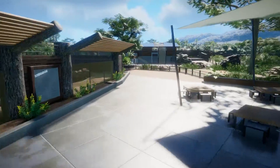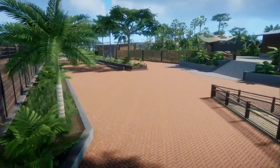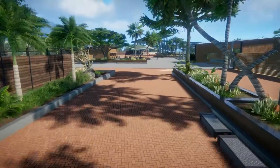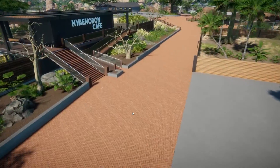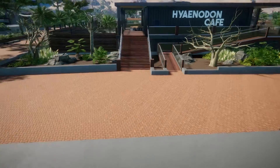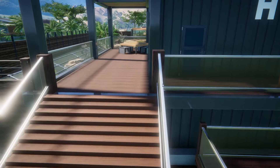We'll head back out the door, back past the outdoor Hyaenodon area, and go back down the side we didn't travel up before. Here we are back at the entrance area, but this time we're going to turn right and we have arrived at the Hyaenodon cafe. You can come up the ramp if you so desire, or traverse the stairs.